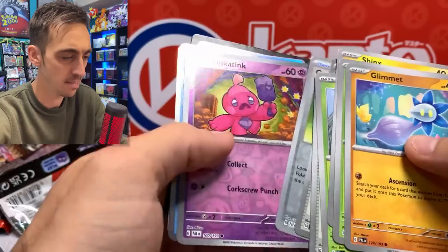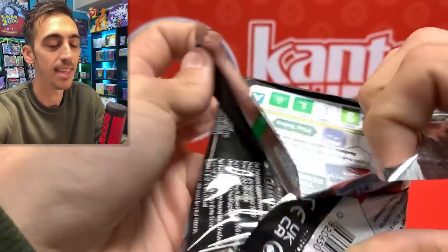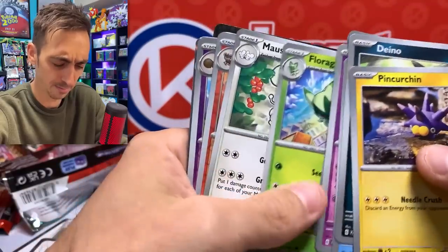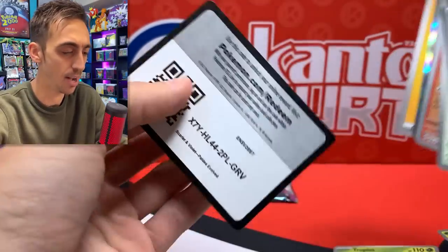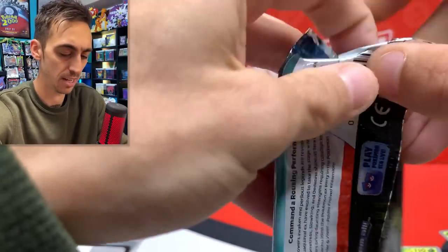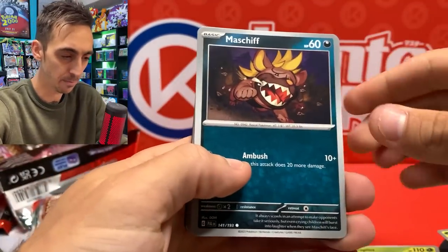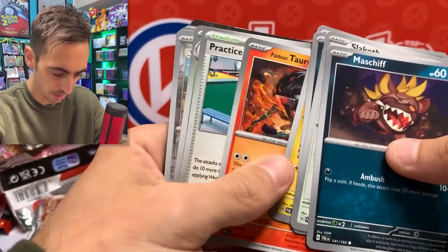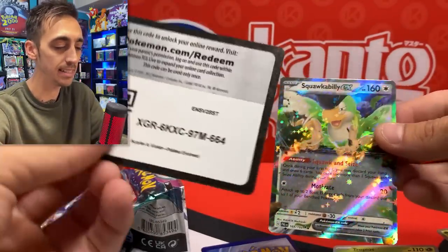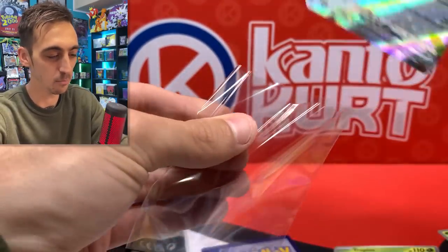Just a code card and a holo. Two packs left — there's no way the Iono alt and the full art are in the same box, right? I mean it's definitely happened before, getting the full art and then the alt version in a box. Last pack before we grab those 10 from the back. I'm really happy with this box so far — I don't think I've doubled up anything except for the Dedenne. The Squawkabilly EX. I'm ready to say that was just some weird error box that they got.